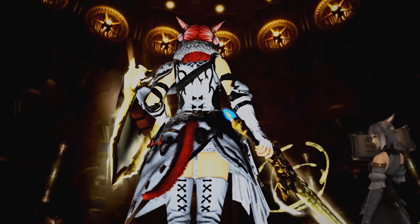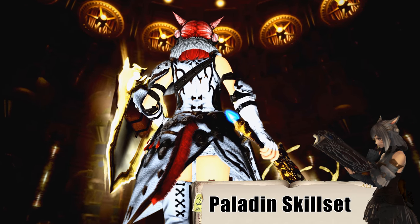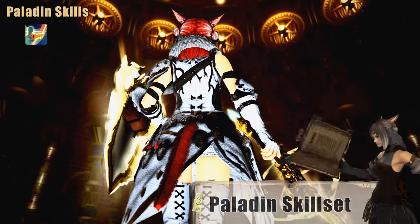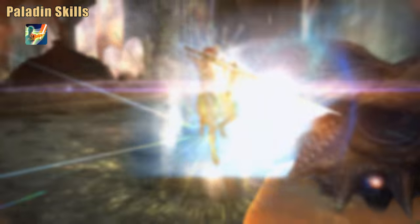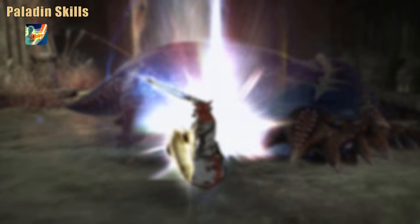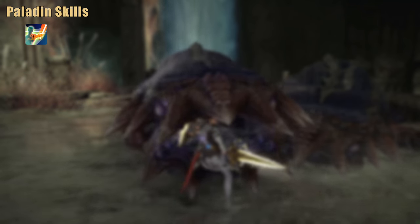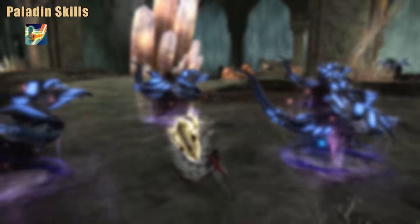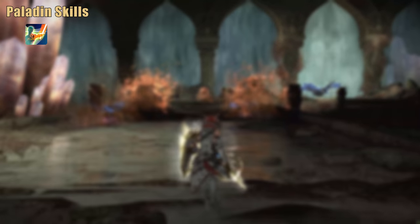Coming to the Paladin, which is unlocked upon reaching level 30 — here you already gain access to your first oGCD attack in the form of Spirits Within. Always use these off-global-cooldown abilities during the global recast timer caused by your normal weapon skill attacks. Spirits Within is stronger when you're at max HP, but you should not be too concerned about that; just use it whenever it fits your rotation. Of course, if you know that your healer will max you out soon, you can save it until that moment.